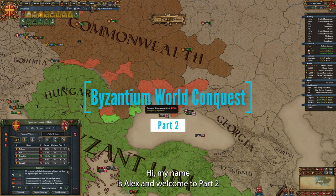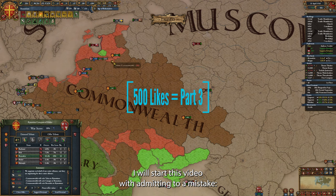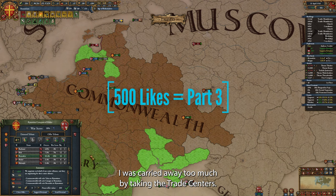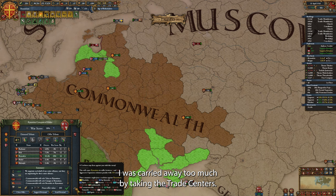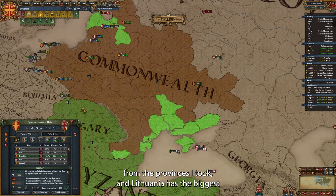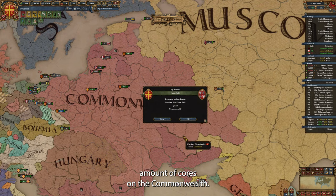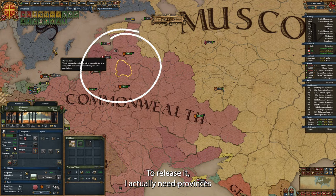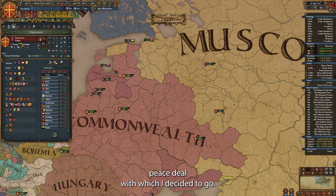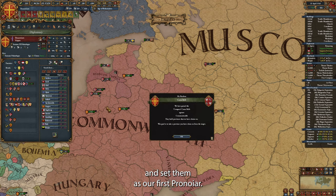Hi, my name is Alex and welcome to part 2 of our Byzantium World Conquest. I will start this video by admitting to a mistake. In my peace negotiations with Commonwealth at the end of part 1, I was carried away too much by taking the trade centers. I realized I couldn't release Lithuania from the provinces I took, and Lithuania has the biggest amount of cores on the Commonwealth. To release it, I actually need provinces with Lithuanian culture, which are all up in the north. Here is the alternative peace deal I decided to go with — from this, we can release Lithuania and set them as our first Pranoir.